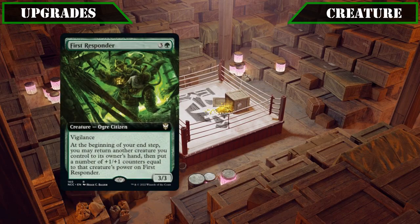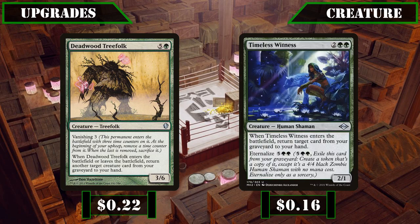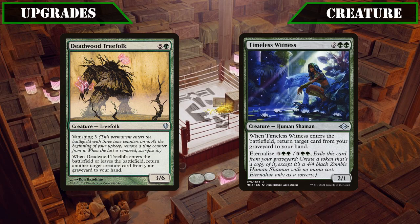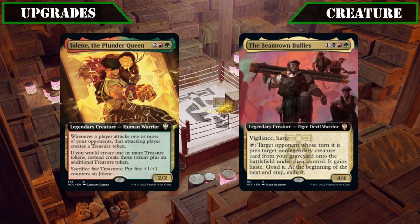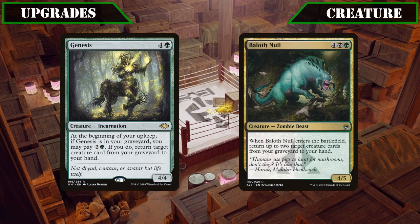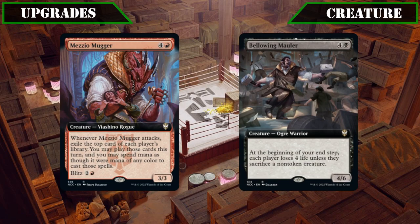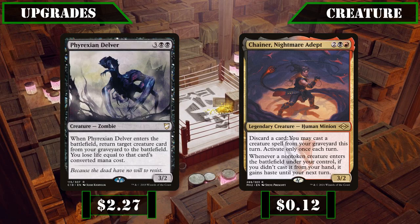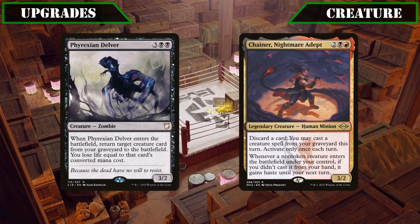The creature-bouncing duo of First Responder and Teemer Sabertooth will also be replaced, since we would much rather have our blitzed creatures die to get us the draw and proc our payoffs instead of going back to hand, with Deadwood Tree Folk and Timeless Witness taking their place, each giving us potent and repeatable sources of recursion for anything in our graveyard. Jolene the Plundering Queen and the Beamtown Bullies, whose unique effects will find a better home in builds of their own, will be exchanged for Genesis and Balroth Null to give our build more ways to recur our creatures. We'll also be swapping out Mezio Mugger and Bellowing Mauler for Phyrexian Delver and Chainer Nightmare Adept, the former giving solid reanimation and the latter enabling us to blitz our creatures out of our graveyard.